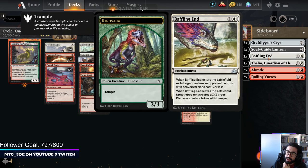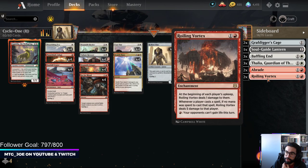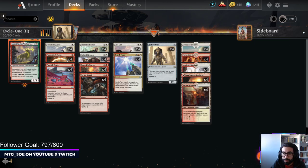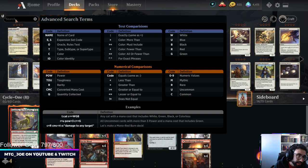We have Cages, Baffling Ends, Thalias to slow down control decks, Abrades, and Roiling Vortex versus control matchups where they might be targeting our graveyard or have a lot of sweepers. The notable thing I want to try out is whether to get rid of Jegantha and play something like Chandra or Gideon in the sideboard.